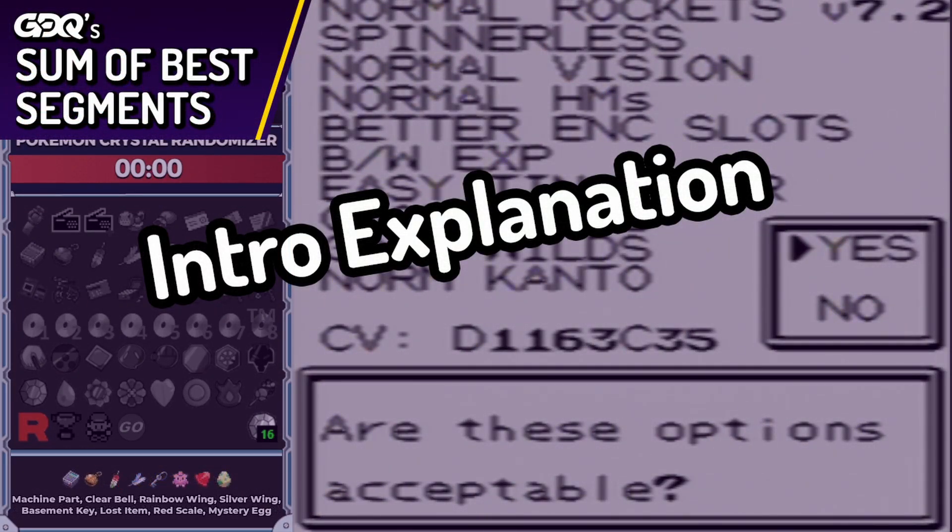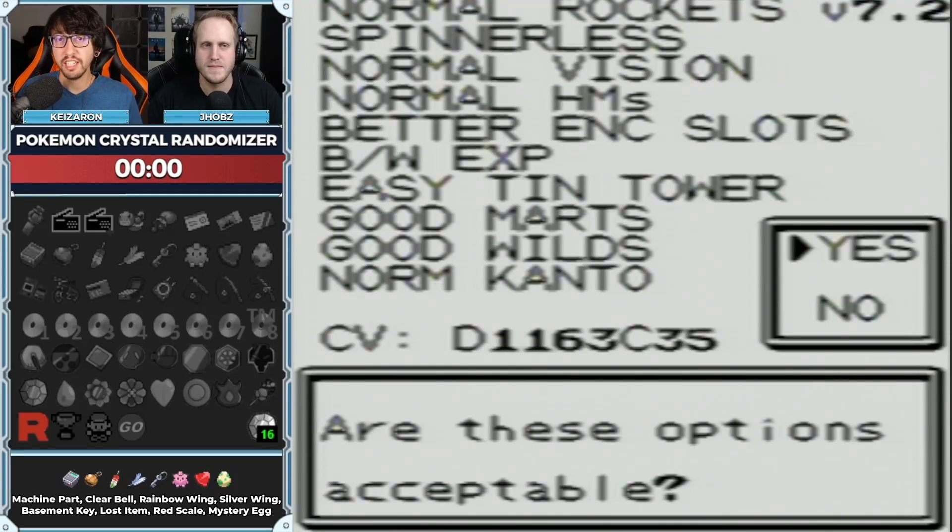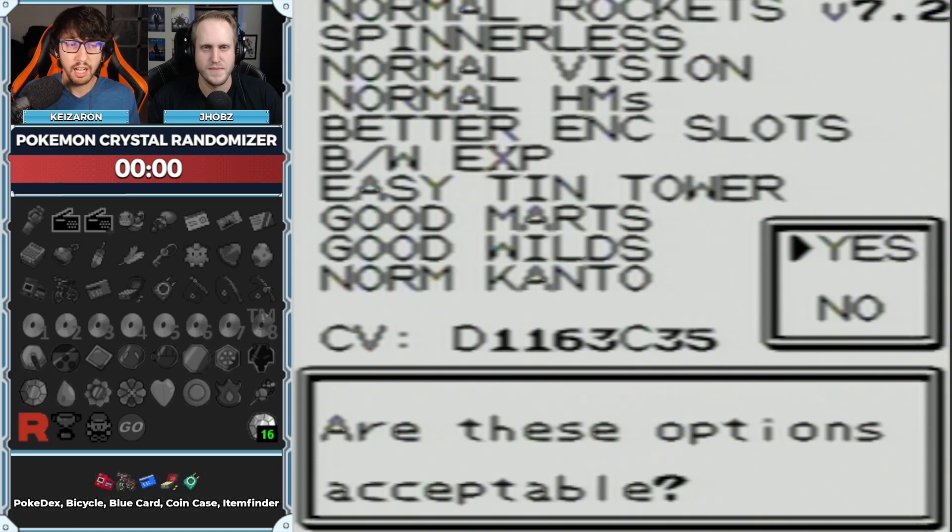It's just the way that rando goes sometimes. The most important items we're going to get — we need the 16 badges to unlock Red, because that is the end goal: to defeat Red. We need a combination of different items. Sometimes they're more needed than others, depending on the seed and kind of how the order of things go.